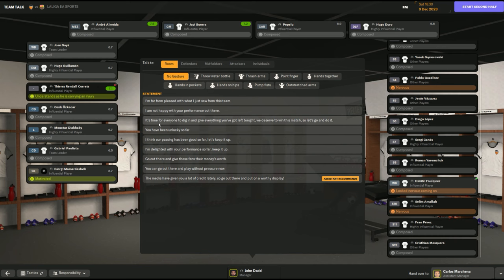'It's time for everyone to dig in and give everything you've got left tonight. We deserve to win this, so let's go and do it.' That seems like a really good contextual one because I'm ahead on the day — they need to provide a good performance if we're going to win this. I think this is the one I'm going to choose. I hate just following the assistant recommendation — that's just me. Let's give them this one.